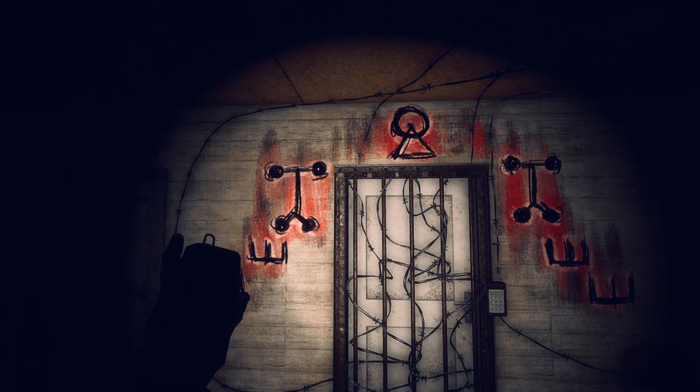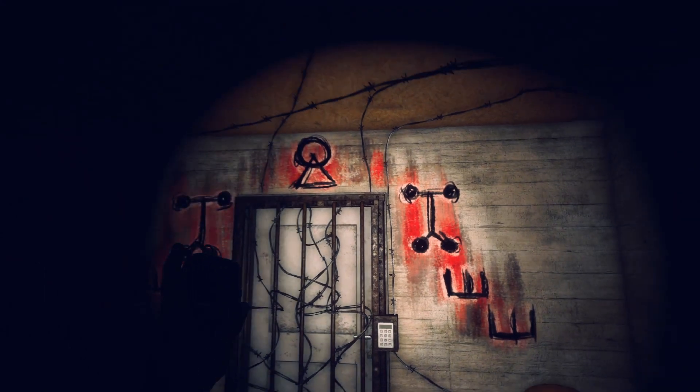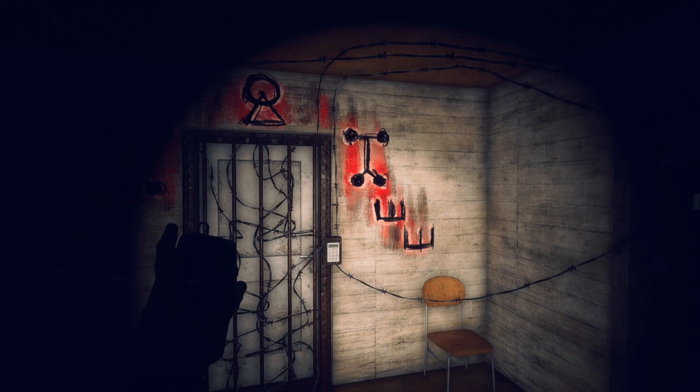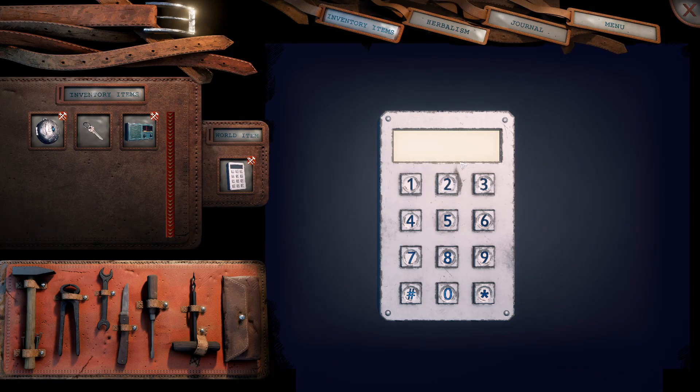For the symbols on the right, open the book that we picked up in the mess hall to get the numbers. Then go back to the combination door — you'll see seven symbols going in a half circle around it from left to right. For example, the two bottom ones on the left side look like an 'E,' and for me that was three. My three symbols on the right were 10, 4, and 3 — so my code was 3, 3, 4, 10, 4, 3, 3. Entering that combination will get you into the door.